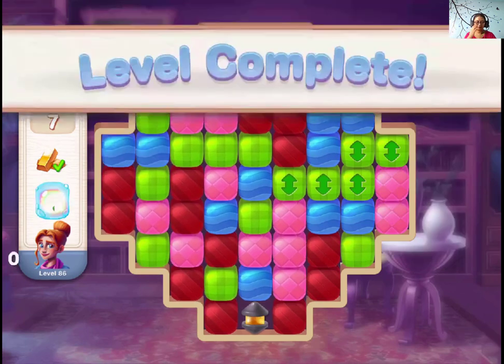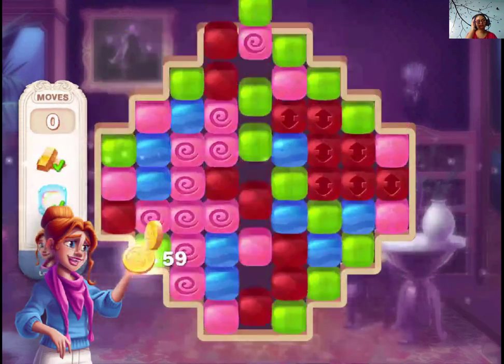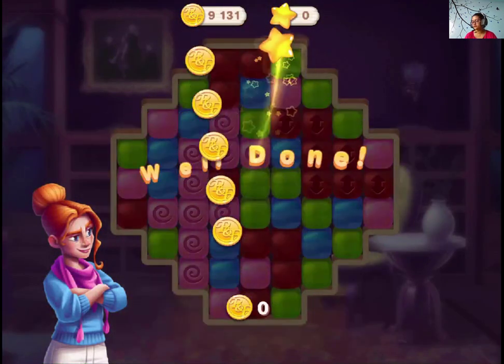And we are done. It's a straightforward level guys, you don't have to think much. Just focus on the boxes first so that we have blocks everywhere and make the necessary matches. That was level 86 of Penny and Flo Finding Home.